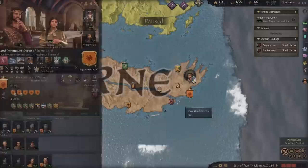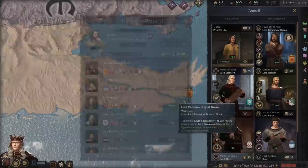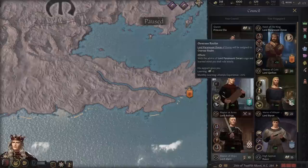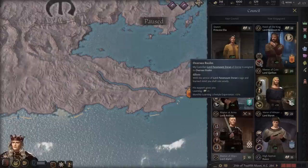Let's go back to the Prince of Dorne — I wanted to make him Hand of the King. Eric, you're going to be gone I'm afraid; I'm going to reward my allies. Let's go ahead and assign Doran as Hand of the King. You deserve it. He has a lot more to focus on. The Hand gives me stewardship. What am I focused on? I'm a man of learning. So I could increase my learning lifestyle experience — let's go ahead and do that. Learning plus three, monthly learning lifestyle experience plus 15%. That's all looking good.